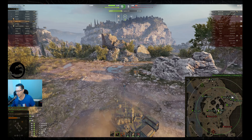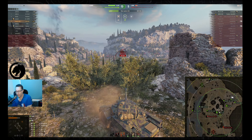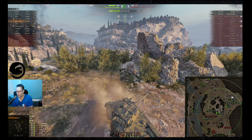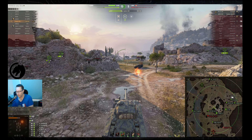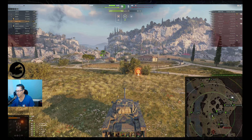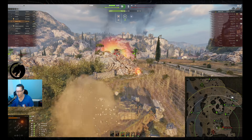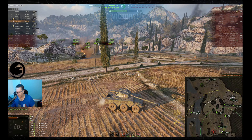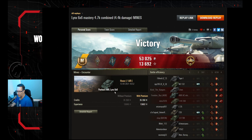Javez has 3,649 hit points of damage done — make that 3,700 — with 400 assist and four kills. The Ferdinand gets the kill shot on the Schwarzpanzer. The AMX AC-46 is the last enemy tank remaining. Do I reckon it's going to be an ace? I'll put the house on it. Javez from 1AR Clan having a great time in the Panhard AML Lynx 6x6 — Ace Tanker Mastery Badge!